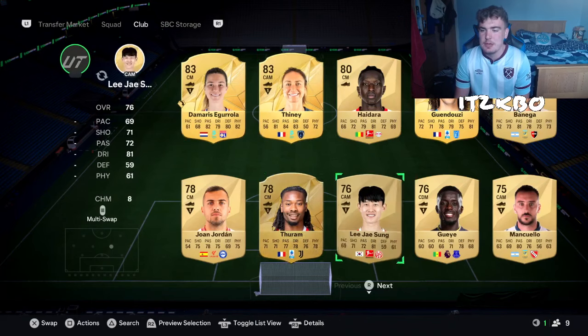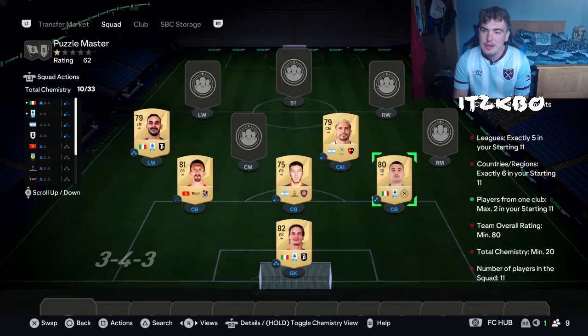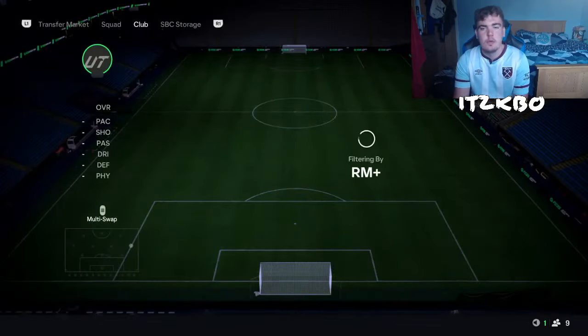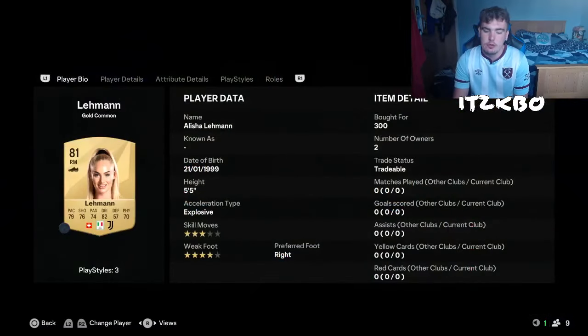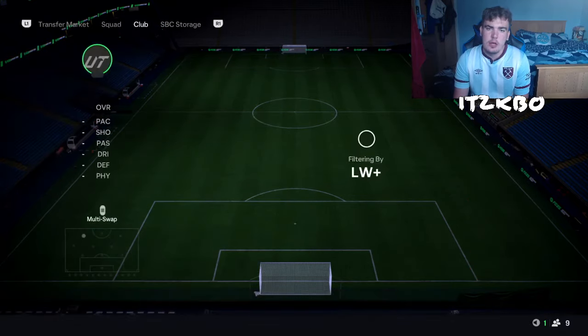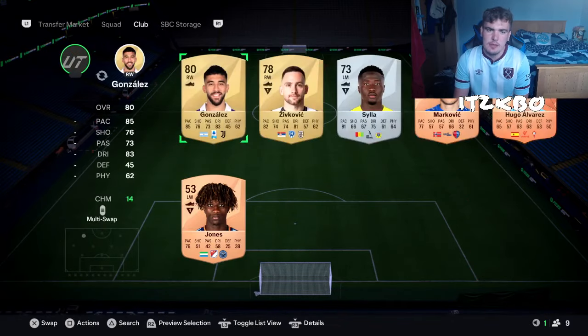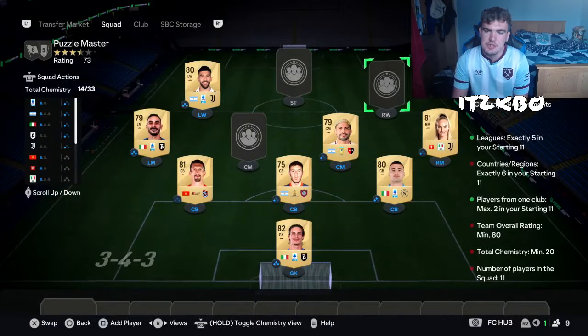Our next player is going to be Eva Vanega — he's on this page. He played for loads of clubs over his career, down to 79 rated now, but still useful for SBCs at 300 coins. Next to him, a player I'm sure you've all heard of — we're going to have Alicia Lehmann from Juventus Women, 300 coins for her. And sticking with the Italian theme, Gonzalez playing in the Italian League — obviously Argentinian — gets a great link, just 300 coins for Nicolas Gonzalez, who recently moved to Juventus from Fiorentina.